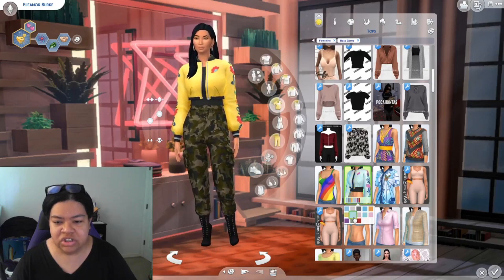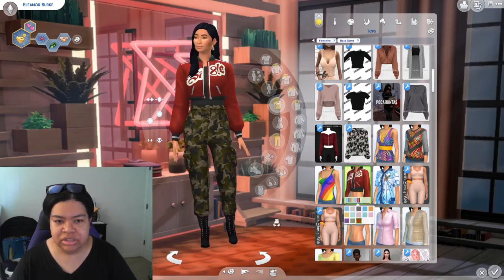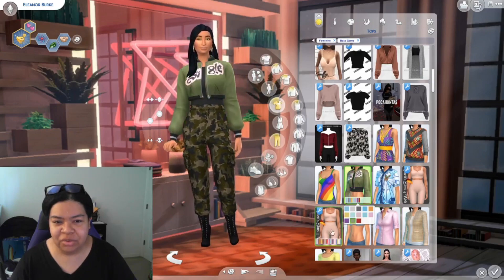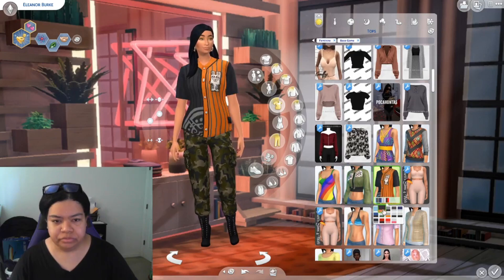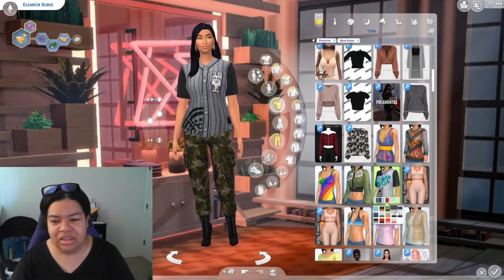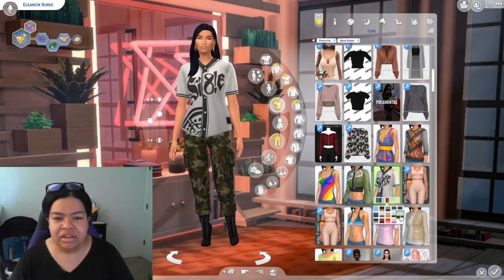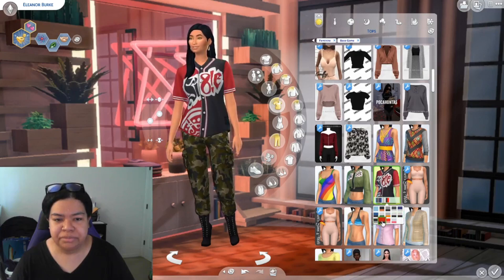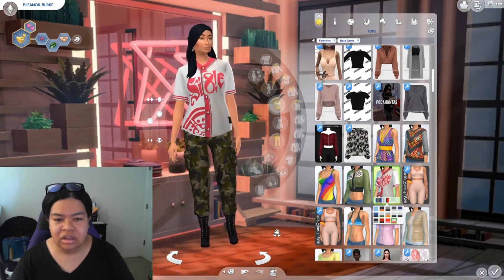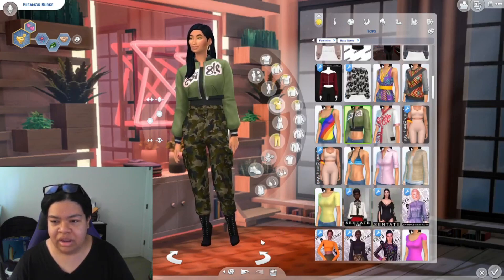There's a black variation, a really pretty blue and orange, and a yellow. I love the details and design on this jacket — really, really gorgeous. I think the green one is definitely more of Eleanor's speed. Let's check out the tops. I like that a lot; it kind of reminds me of a baseball t-shirt. That's what this reminds me of.